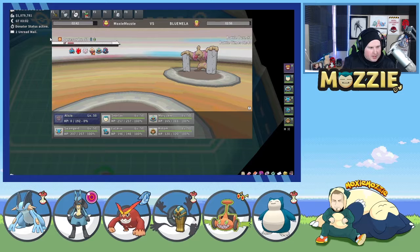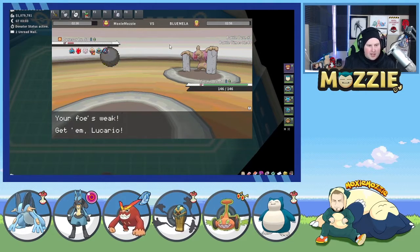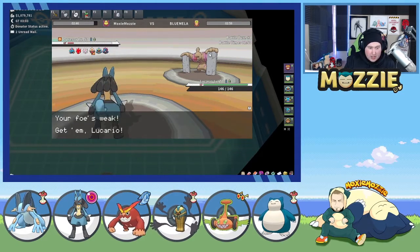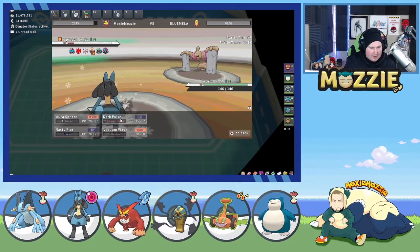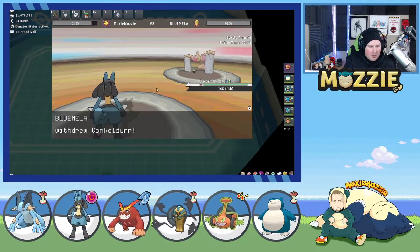Here's what we're going to do — we're going to utilize Lucario, mainly because this thing is probably going to try to Mach Punch us. So we just Vacuum Wave, and if they swap to Cofagrigus, we can Nasty Plot. I think we actually break Tentacruel too with a Nasty Plot.